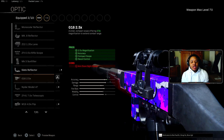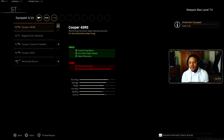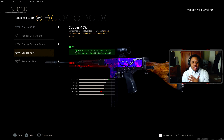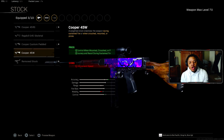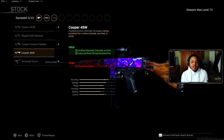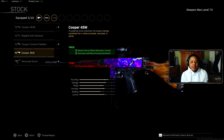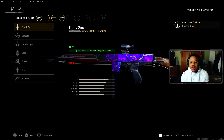The optic is still up to you for whichever you prefer. For the stock, I like the Cooper 45W, which helps with accuracy during sustained fire and gives you recoil control while mounting, crouching, or going prone. It's all about your playstyle, but the Cooper 45W stock is going to be the best for me.